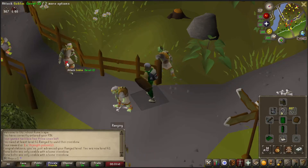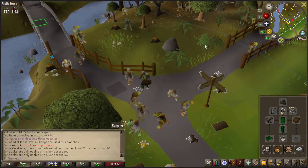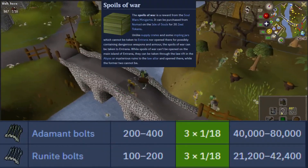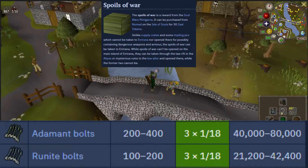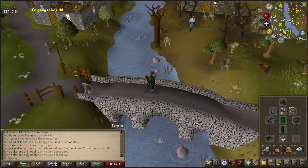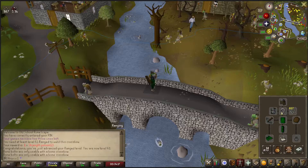I can only use it with the bone crossbow right now. I am going to do a bunch of Soul Wars. If I remember, I'll put up the drop rates of Soul Wars right here — they do drop bolts, I believe. I love how I'm just speaking out of my ass, but... runite bolts and adamant bolts. Hopefully I get lucky and get a good bunch of them.